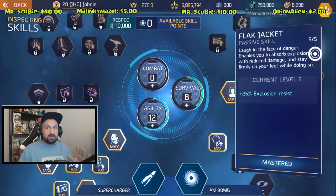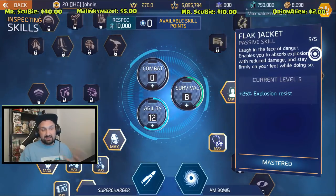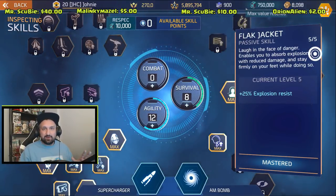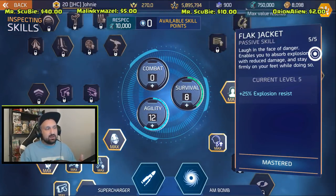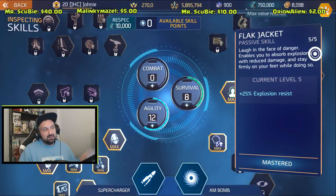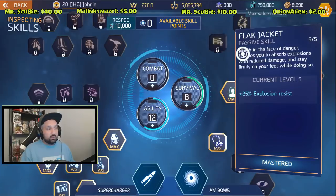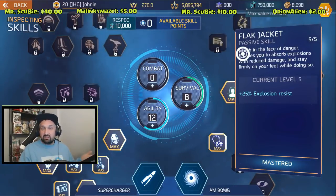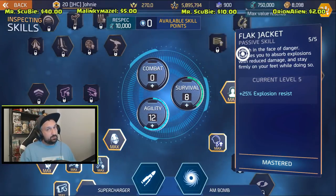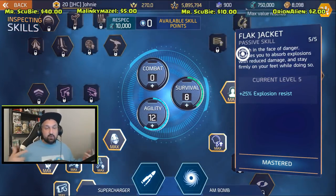Flat jacket is very underrated in PvP guys — you will survive a rocket launcher blast. You don't die to one rocket launcher blast. I see a lot of videos on Facebook where a whole squad gets wrecked by rocket launchers and grenades everywhere. You have to use this in PvP. People would stop using rocket launchers if it wasn't that effective, but people like to go with combat skills and don't get the explosion resistance. This is very good for arena and also pretty good for PvP — keeps you alive.